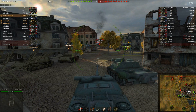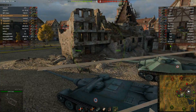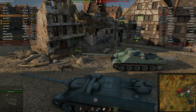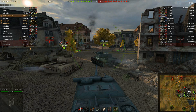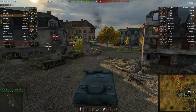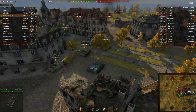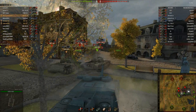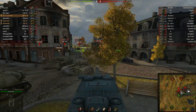You can see how paranoid I am about watching my flanks here. I am always looking onto my side, and that's because the sides and rear of this thing are only 30 millimeters thick. Your flanks are very weak. Basically anything can penetrate your side and rear armor — anything that you're going to face in this tank.